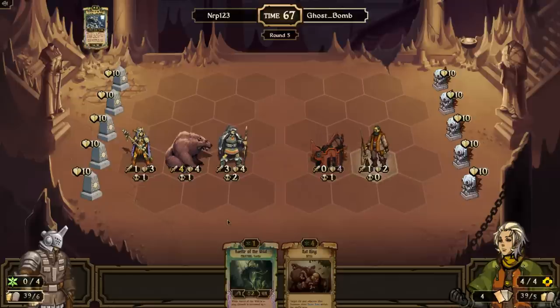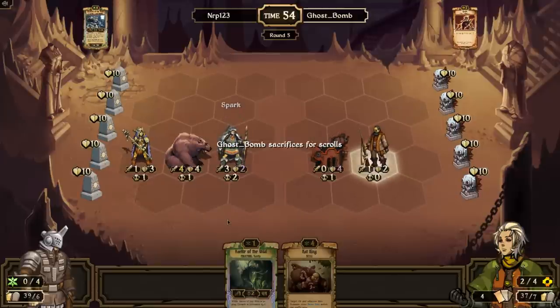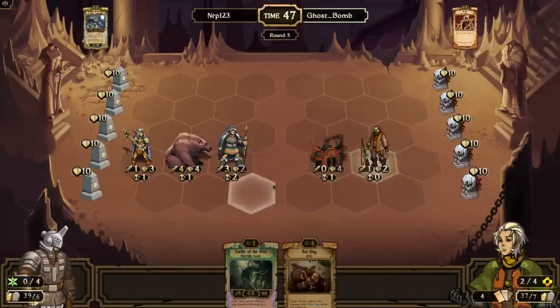I can go Rat King and Rod of the Wild next turn, but as we saw last game, filling the board with low-health creatures against energy isn't always wise because of Sudden Eruption and Thunder Surge. Spark will destroy the Brother of the Wolf — that's Spark's ability: when it deals damage to a creature with three health or less, it gets destroyed. These other guys should survive though.